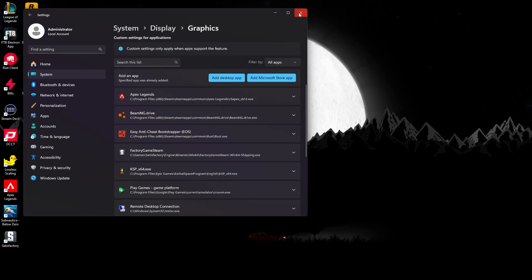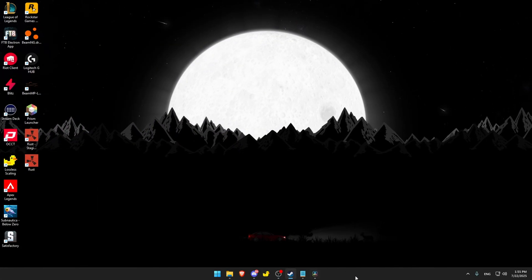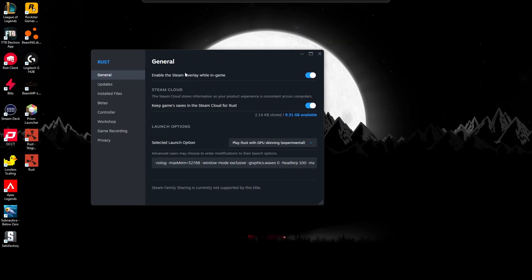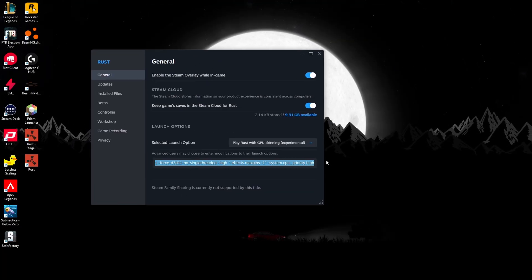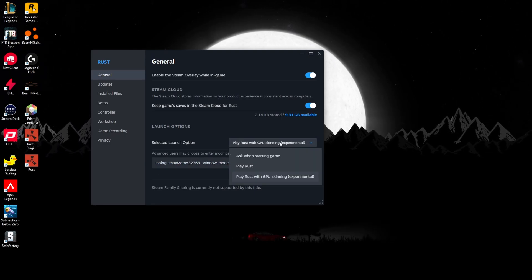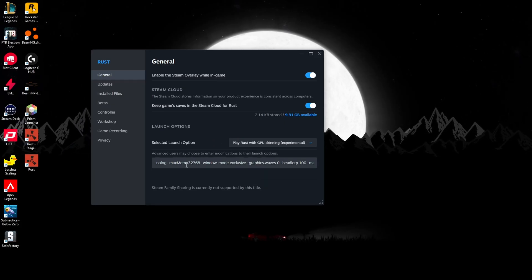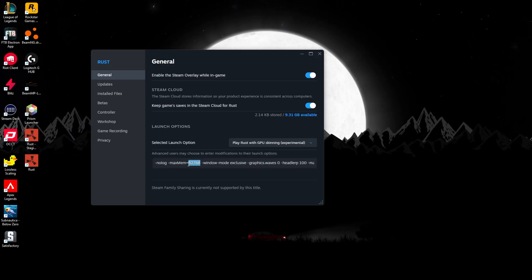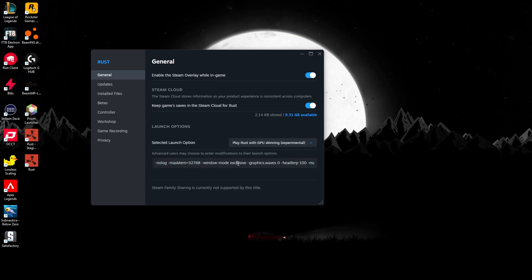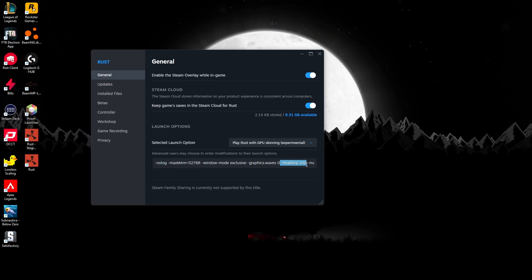Next, for launch options — these are my launch options, probably the best. You definitely want to use GPU skinning, it will definitely help your game. You want to change this setting if you have 16 gigabytes of RAM. This option is for your HUD to be snappy when you're looking around.